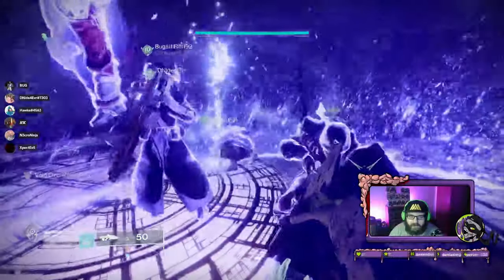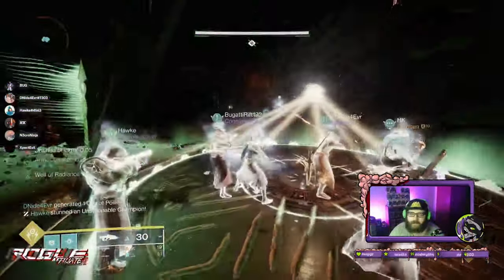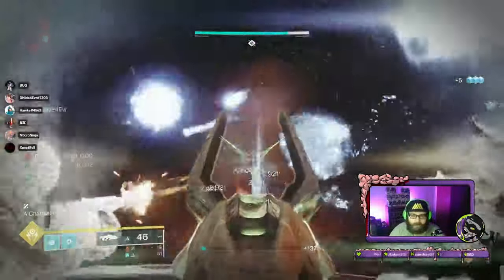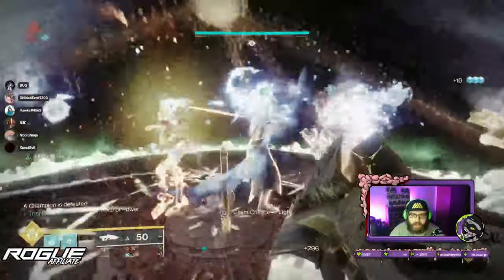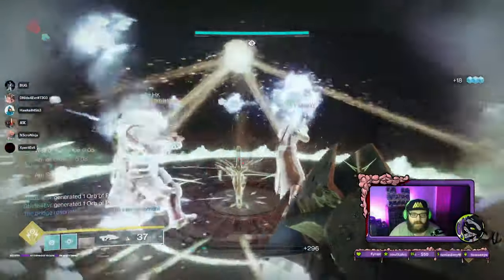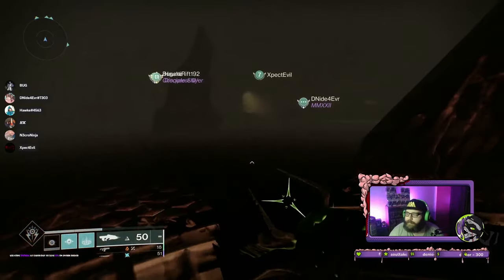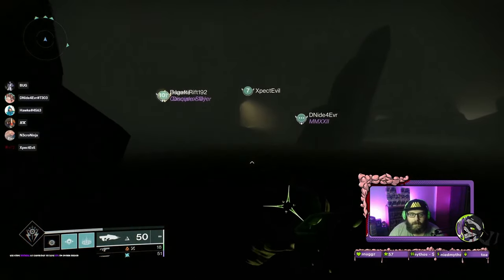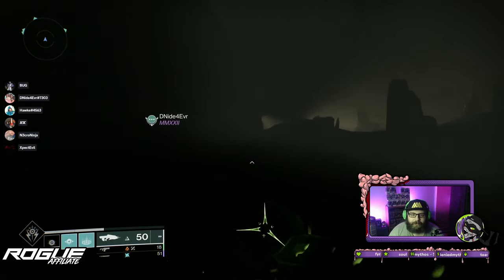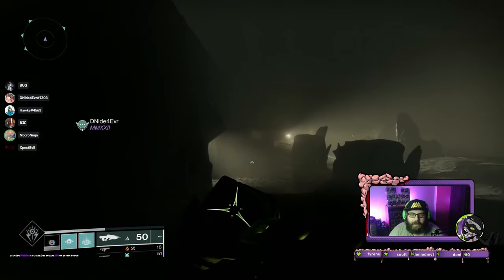Moving on to the first secret chest — it is in the Abyss. You can do this multiple ways; you can do it while doing the encounter, but I highly suggest finishing the encounter first, because once you finish it, the weight of darkness mechanic keeping you down disappears, making it a lot easier to traverse. From the starting plate, the first circle you drop on, go to your left and go five doors down. You're going to have to turn a corner — that is where the secret chest is.